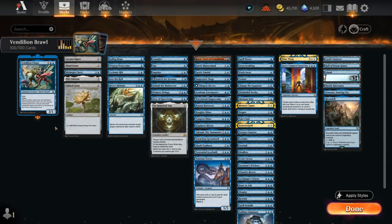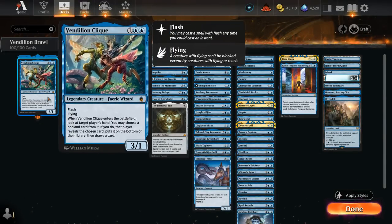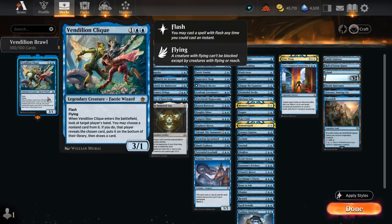Hello and welcome to another Historic Brawl Games video. Today I'm taking a look at a Mono-Blue Vendilion Clique deck, which was recently added to Arena through the Historic Anthology expansion. It's a 3-mana 3/1 flash flyer, and when it enters the battlefield we get to look at target player's hand. We may choose a non-land card from it; if we do, that player reveals the chosen card, puts it on the bottom of their library, and then draws a card. This could also potentially target ourselves if the opponent is empty-handed or if we have a bad card we want to replace. The most important thing about Vendilion Clique is that it has flash, so we can play it alongside all our counterspells, and if we don't need to counter anything we can still flash in Clique, get information about what the opponent is working with, and have a flying threat pressuring them.